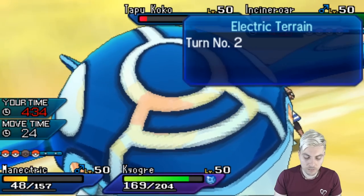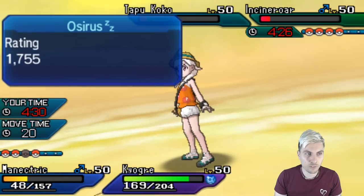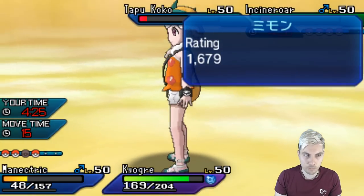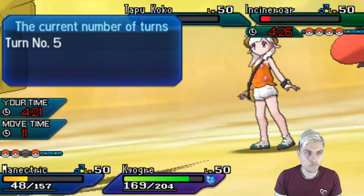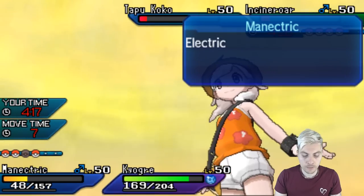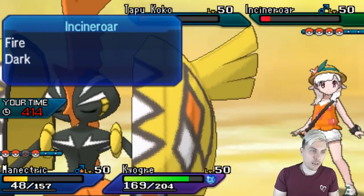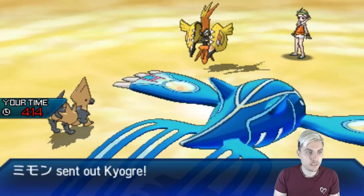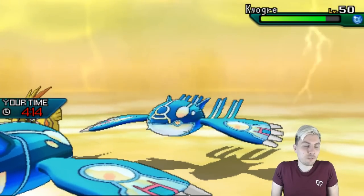Do I protect Kyogre or do I Ice Beam the Koko? I don't think they'd go for an Electric-type attack now. We could just play it safe and protect Kyogre — I don't want to lose it, it's going to be our most important thing going forward. So I'm going to switch out and see Kyogre come in — even better, especially in the Electric-type terrain.